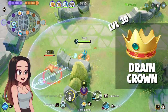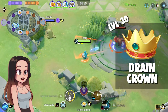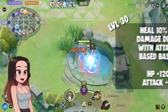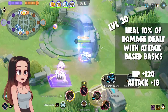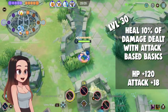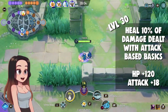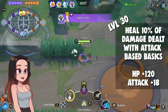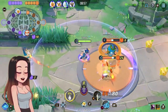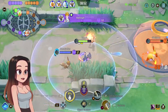The first item we have is Drain Crown. This item is really cool — I think it's the first item in Pokemon Unite that's a lifesteal item for physical damage-based Pokemon. The Drain Crown restores HP equal to 10% of damage dealt with attack-based basic attacks. Stats: HP plus 120, attack plus 18. I tested this on a number of different Pokemon to see what the percentage values actually are, but it is not consistent with 10% and I have no idea why. It is very wonky.